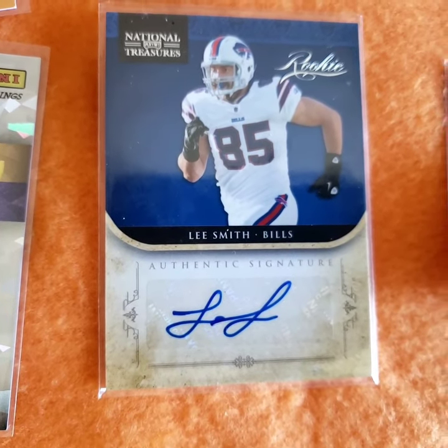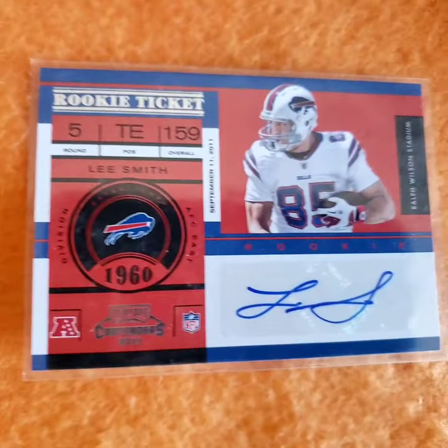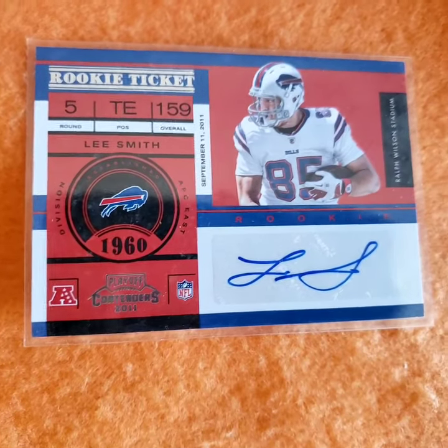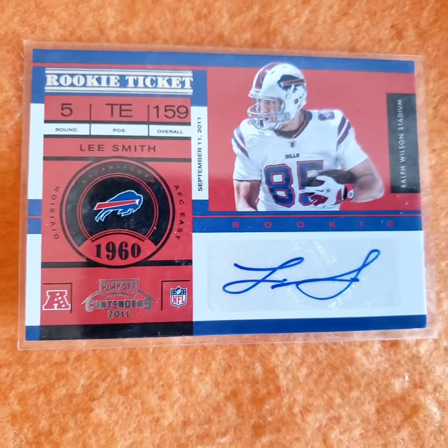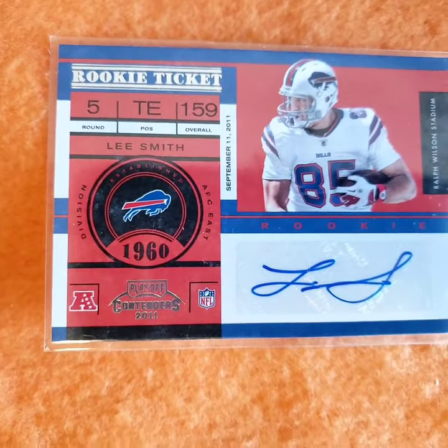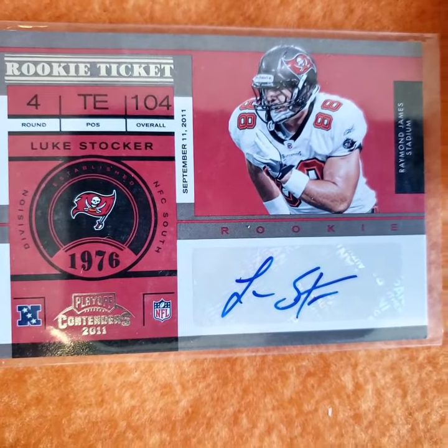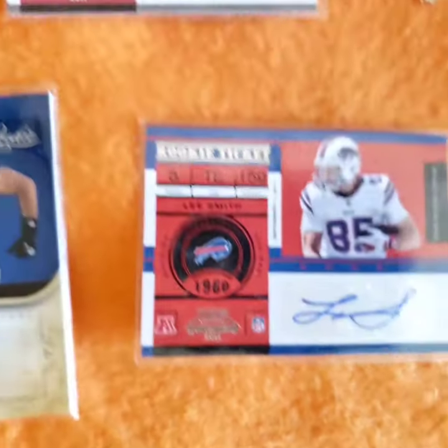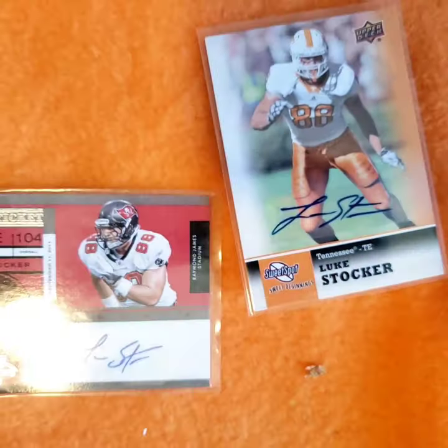There's a Lee Smith. National Treasures, Lee Smith Contenders - he transferred to Marshall. Wound up being drafted by the Patriots, playing for the Bills. This is why he transferred to Marshall. Luke Stocker, played at Tennessee.